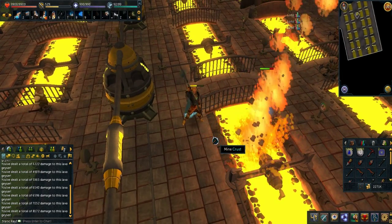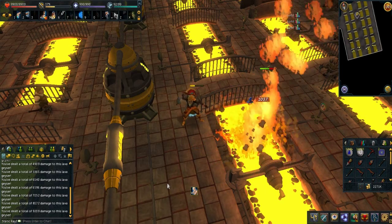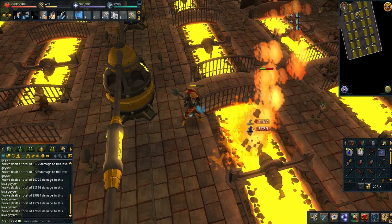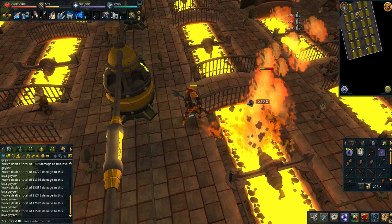You must bring mage gear in order to kill these lava geysers because you can't deal damage to them unless you bring magic. The recommended spell is Water Surge, so air plus water runes.